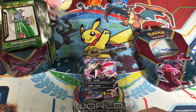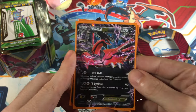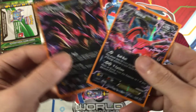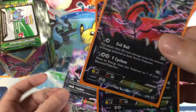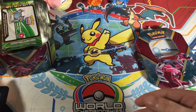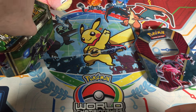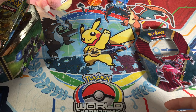Here's the original and the promo that was in, I believe, the first set of tins, or one of the first sets of tins that came out for X and Y. I'm actually sure it is — it's XY. I know one of the early tins were the original three starters, and the Gen 1 starters were also early boxes.